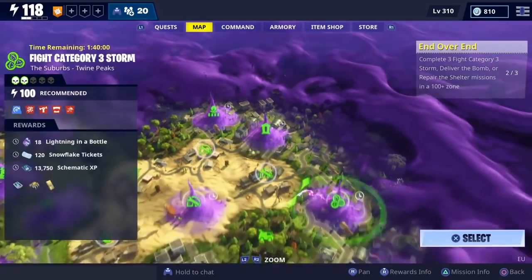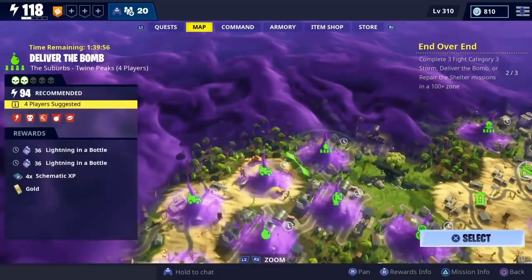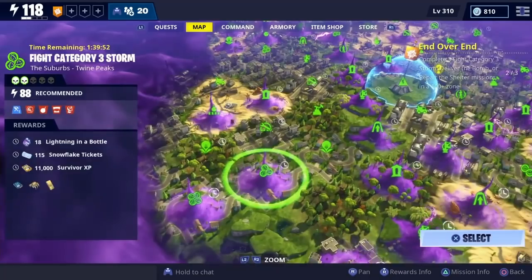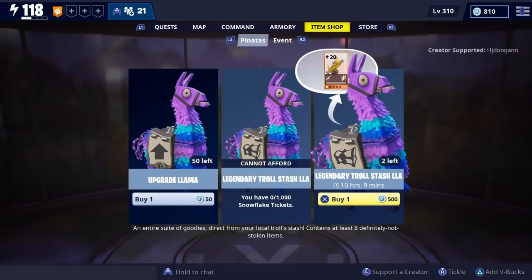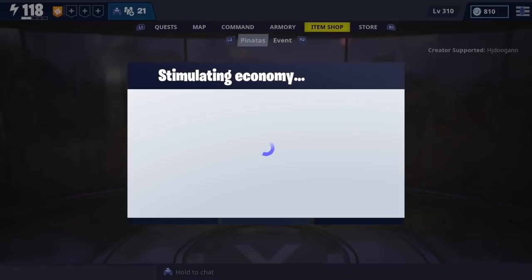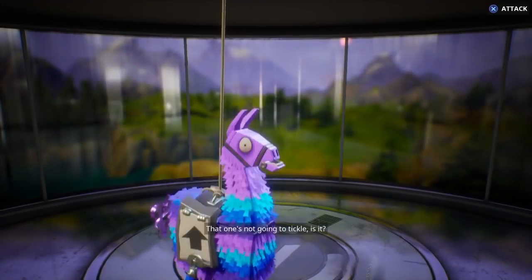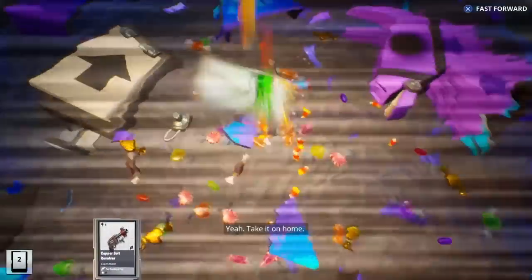Those are the two major ways to get lots of tickets currently in the game, other than when the Frostnite event comes out. Farm the storm missions for snowflake tickets every time you have a charge, and do the highest level mission you can. Then buy llamas for the lowest amount you can spend. I hope you found this video helpful.